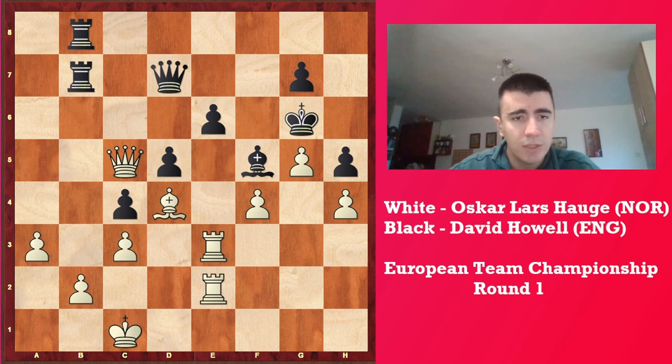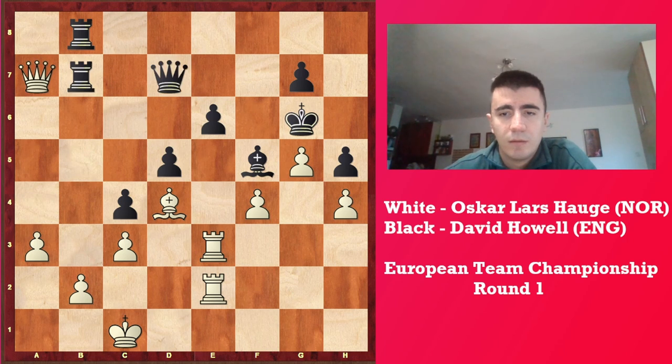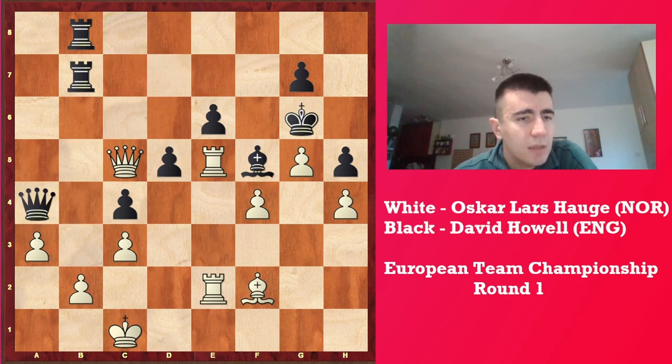Because if the rook goes to e3, for example, then Rb5, and we can repeat moves here. And in case of Qa4, we have doubling on the b-file, which might not end up being great. Also in this position, white tries to evacuate by Bf2 and going to e3 by queen, then you might face a move like Qa4, and now it's not really pleasant.